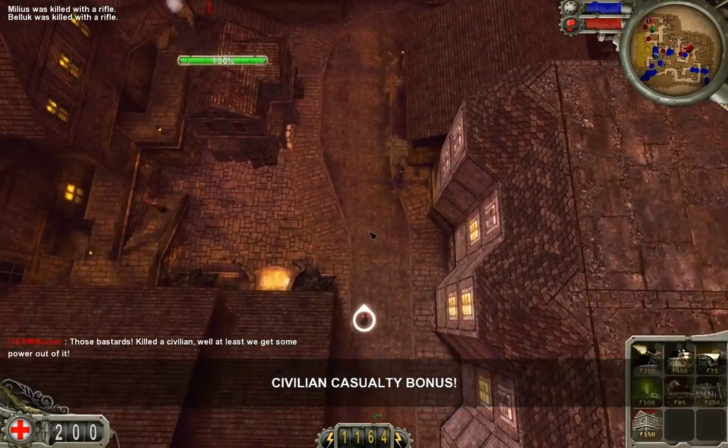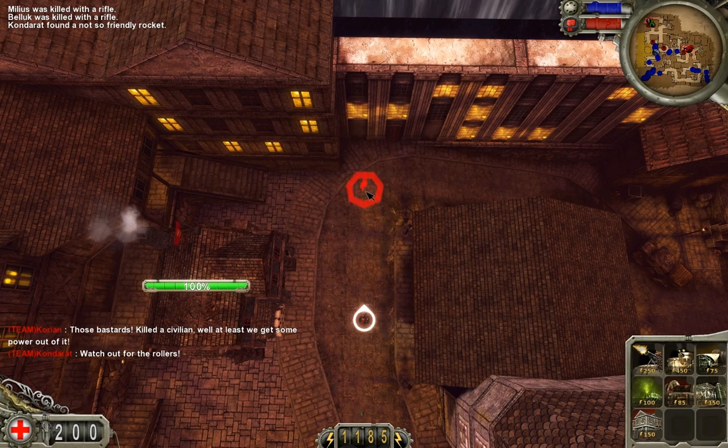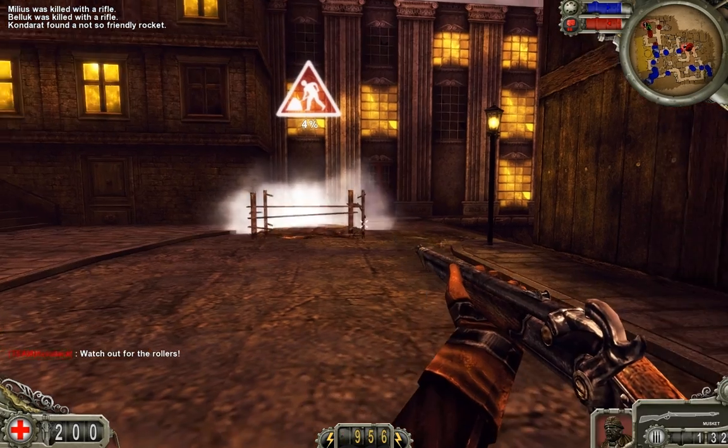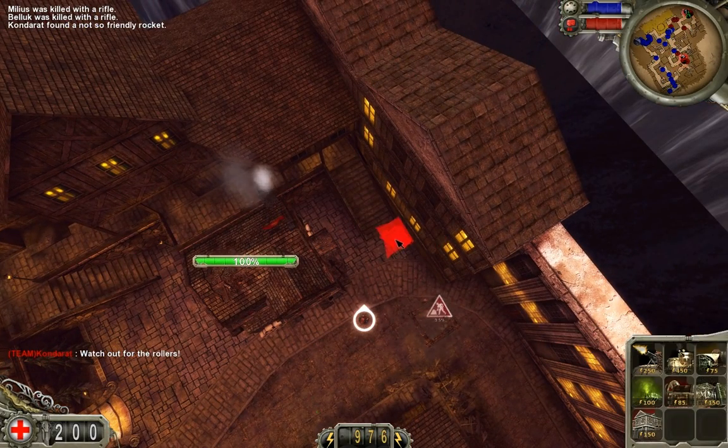Here's the other stronghold. I try not to put turrets up against walls, because even if a rocket misses, they'll take splash damage. But this is just gonna have to do. Put that right there and put my supply stash.